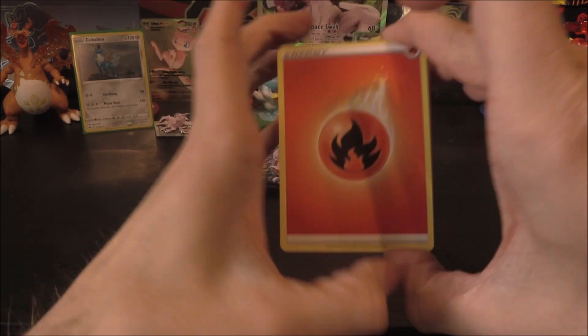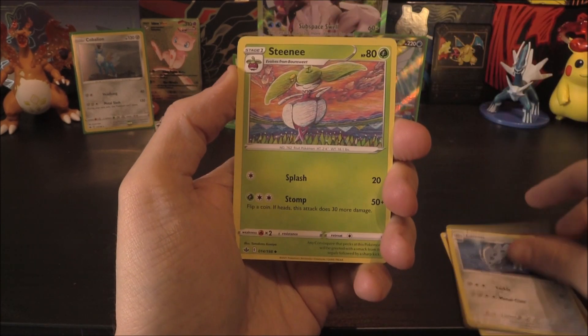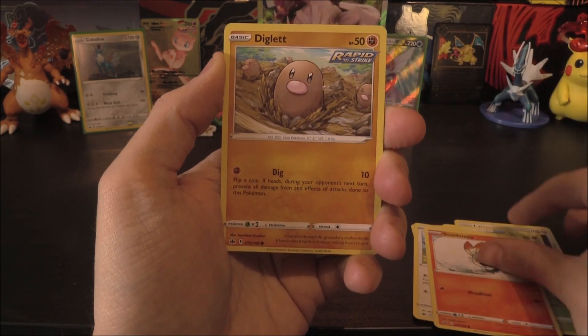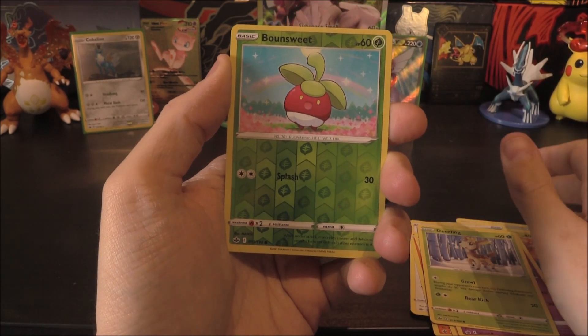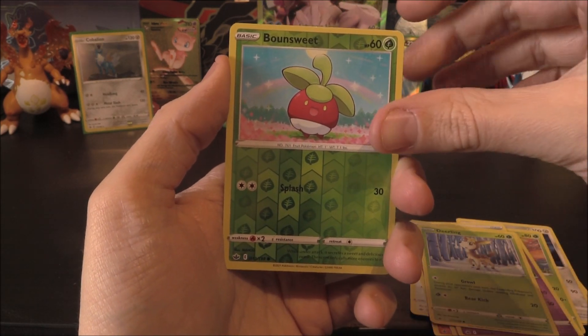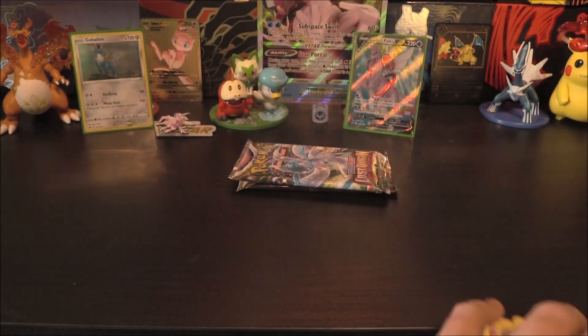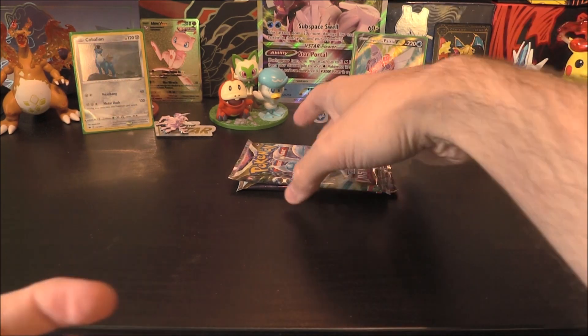Can we get anything else from Chilling Reign? Come on. Fire Energy, Lairon, Steenie, Crushing Gloves, Squovit, Scorbunny, Diglet, Goalut, Dealing, Bounsweet Reverse, and the rare or better of Scoliapede. Okay — yikes. Now Lost Origin, with Gardevoir and Zoroark taking up the place here.